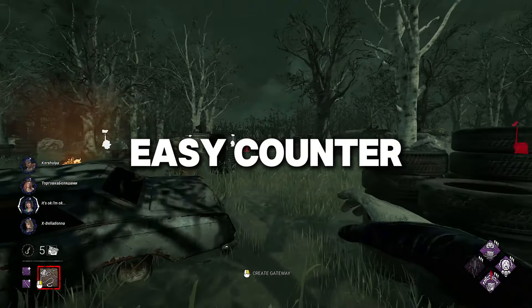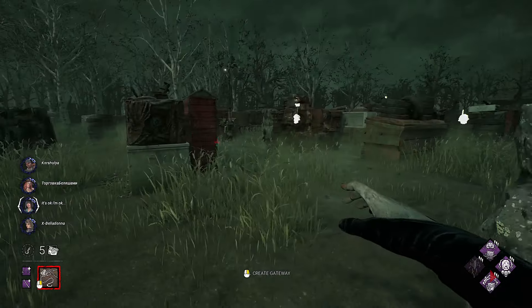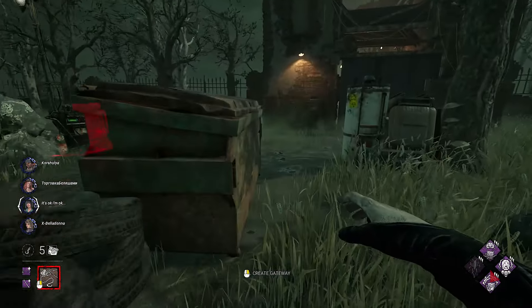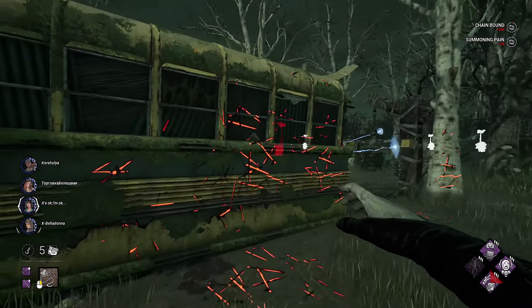Let's make this guy suffer with the Cenobite. I'm so lucky with the Corrupt Intervention, because all open gens are on this side of the map, so it will be much easier to find them. Let's go from this side, because most likely she's going to use Sprint Burst to go to the Killer Shack.